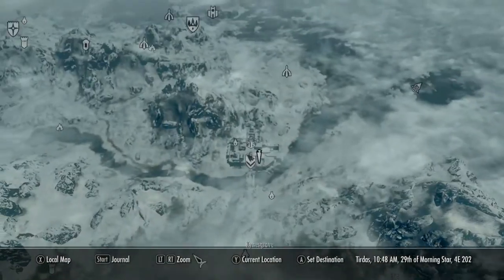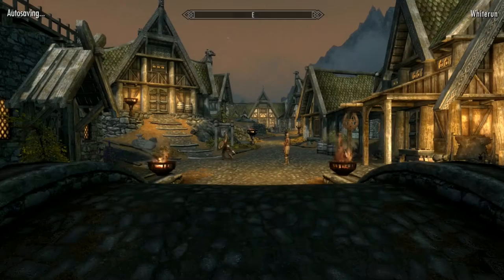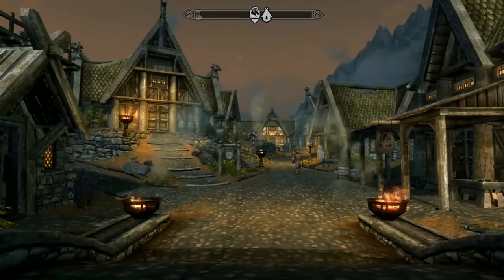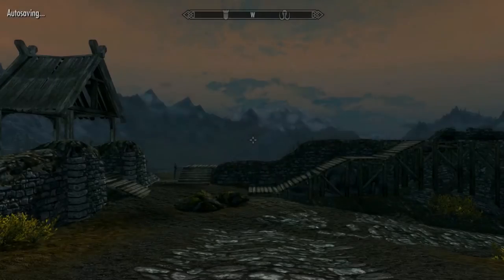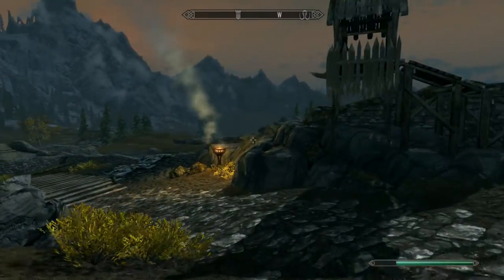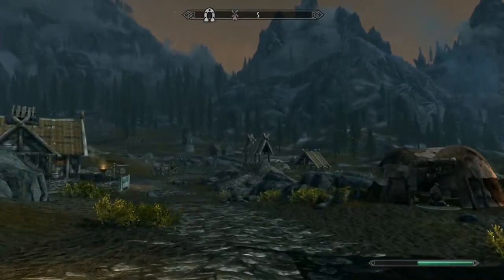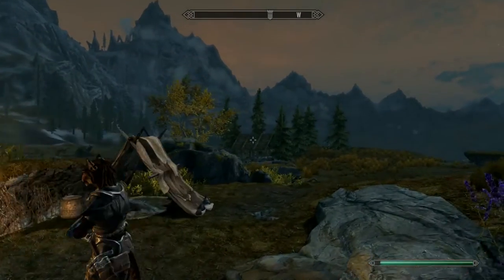So the first thing you want to do is travel to Whiterun. Once in Whiterun, you want to turn around and head out this door here, just outside the blacksmith. Now outside, you want to follow the road down here to Pelagia Farm — I think it's called — or just outside there. You come to this archway here, so there's the farm. Then turn right in this direction past the camp and you see that little shelter over there — that's where the chests are.